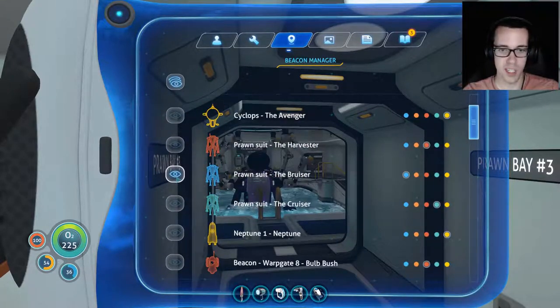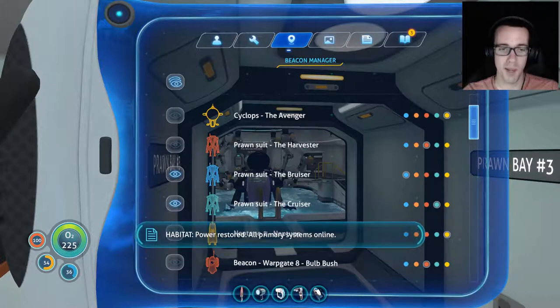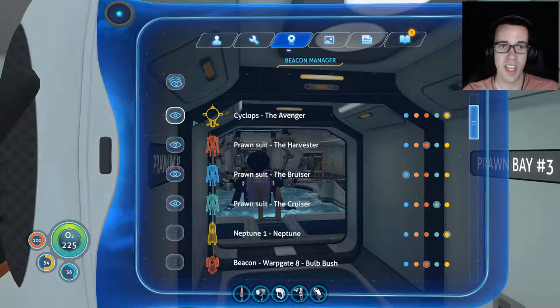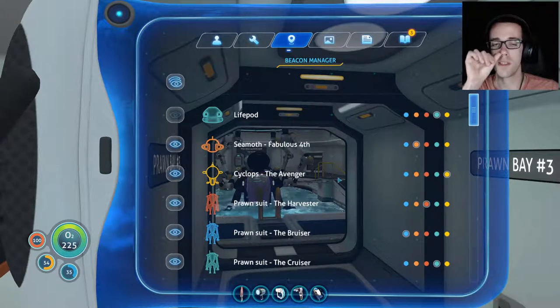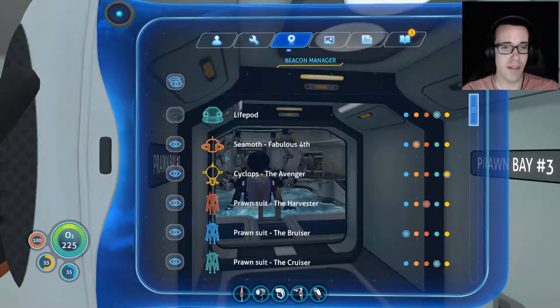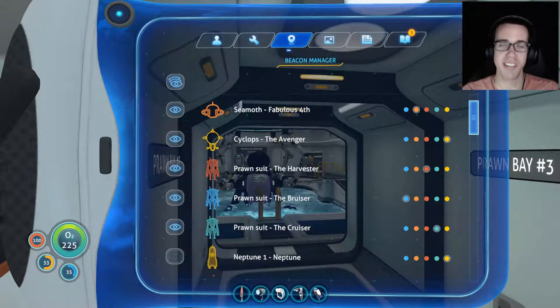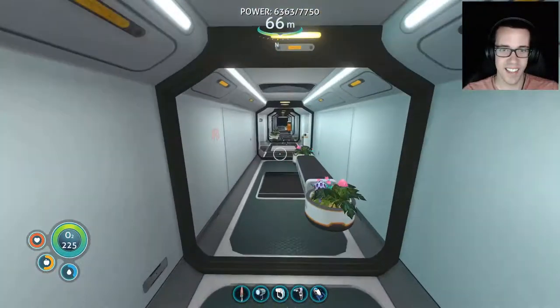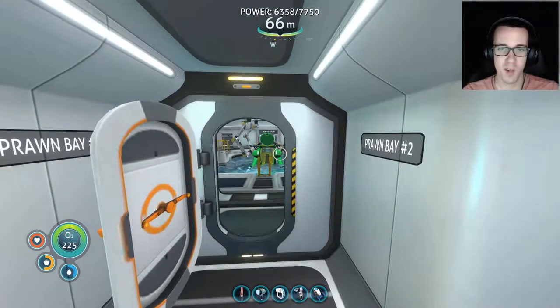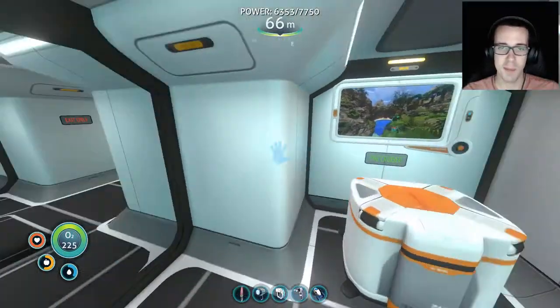The Bruiser is blue, the Cruiser which is lime green has a lime green label, the Harvester which is red has a red label, the Avenger which is yellow has a yellow label, and the Seamoth — the Fabulous Fourth — is as close to pink as we can get. All five of our vehicles are different colors, and all the labels match. I had so much fun with this.